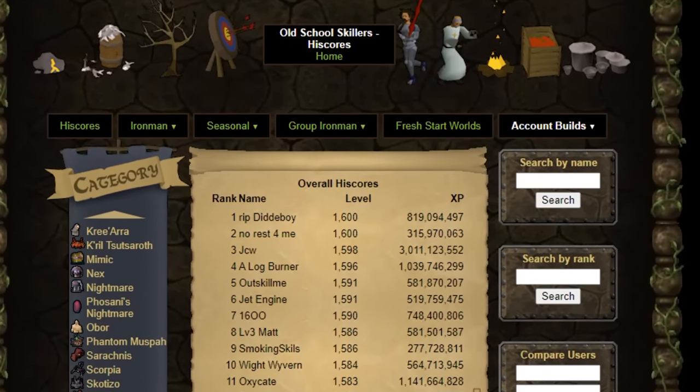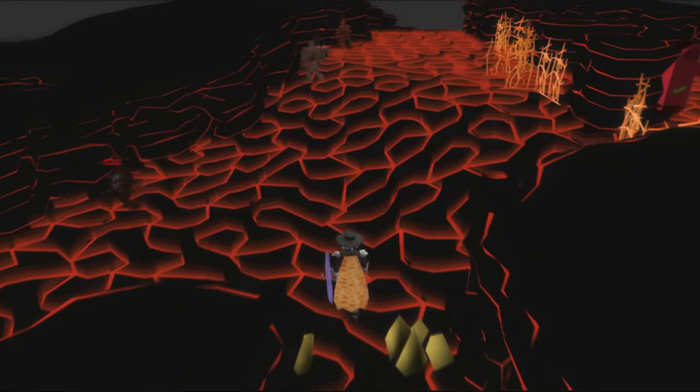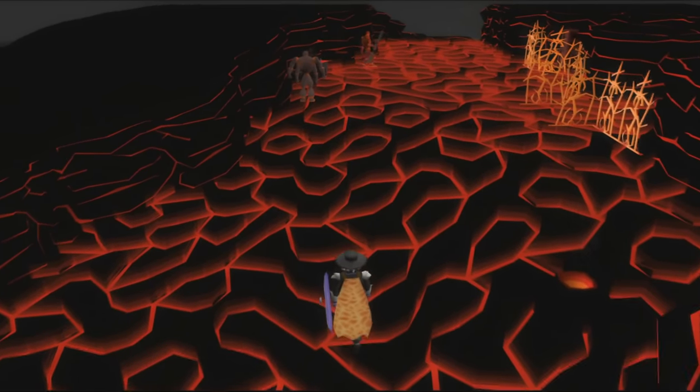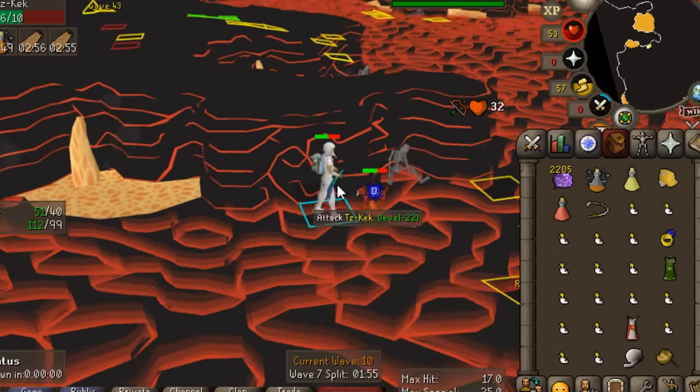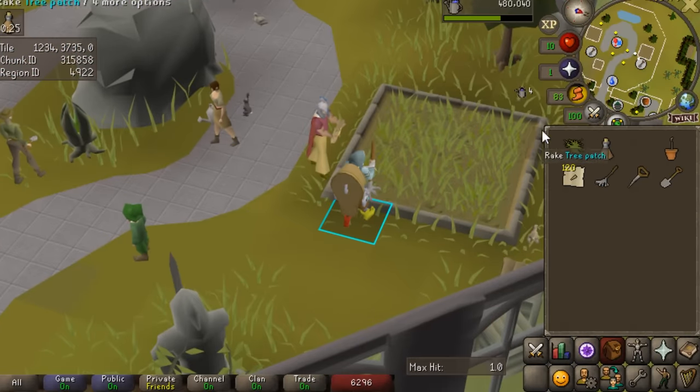This level 3 is lacking — it doesn't have all the perks it could have, and it doesn't even show up on the level 3 high scores. I want to make a real level 3 that shows up on those high scores and can showcase some unique boss kills and stats, but I don't want to do that unless I can get a fire cape. Today's video is going to be exploring methods of possibly overcoming a zero combat XP fire cape, as well as the progress of yet another account.